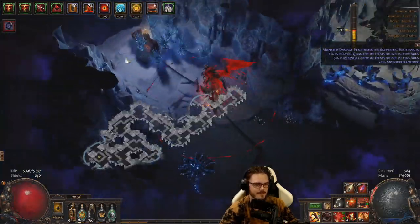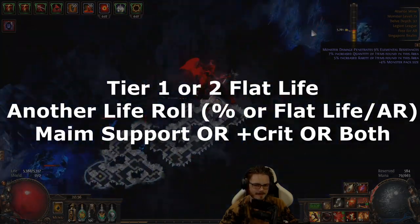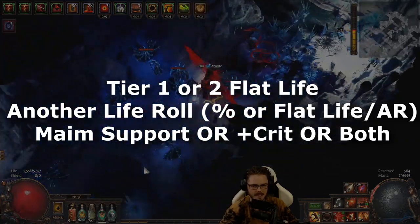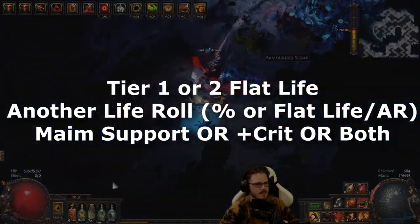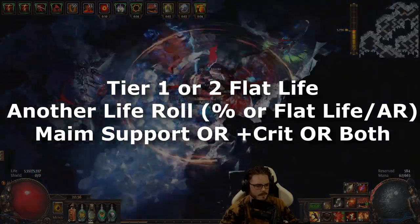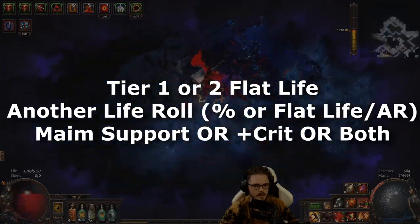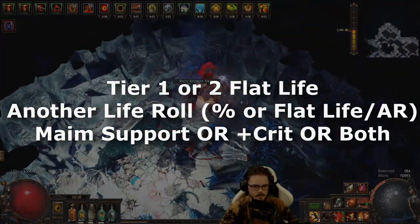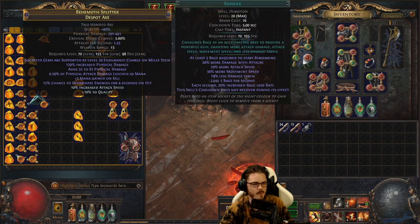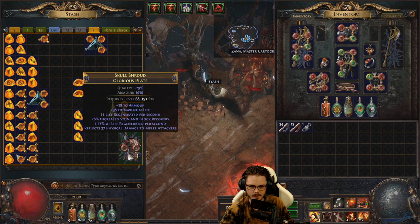It's up to you what you want to settle for when fossil crafting, but ideally you're looking for tier 1 or tier 2 flat life and another life roll like hybrid life-armor or percentage increased life. For suffixes, you really want the Maim Support or at least the attack crit from an elder base. If you don't have good life and one of those suffixes, the chest is probably worth crafting over and trying again.